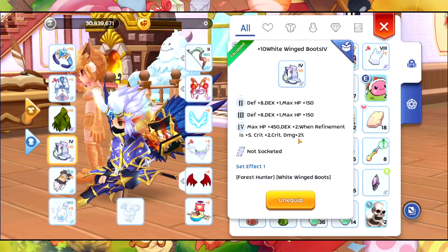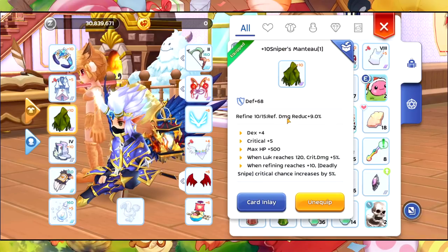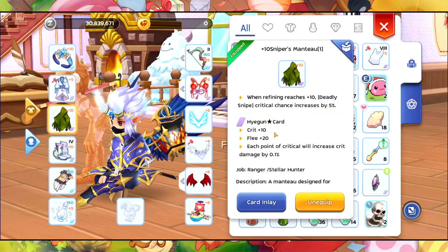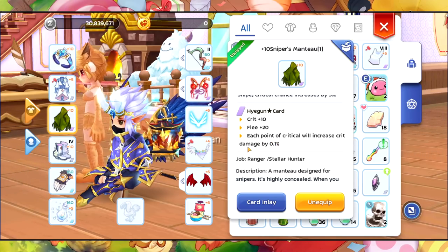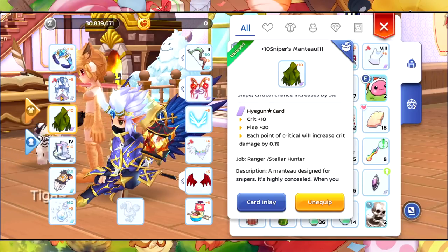The boots have crit plus 2 and crit damage plus 2%, and with the bonus, an additional crit plus 2 and crit damage plus 2%. Sniper's Manchu gives critical plus 5 and critical chance increases by 5%. We also have Hugon Card in here — critical plus 10, and each point of critical increases crit damage by 0.1%, which is going to be good.